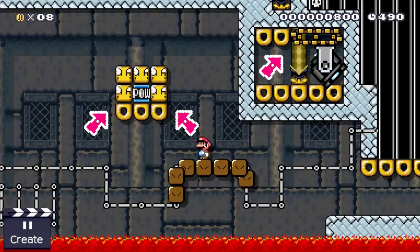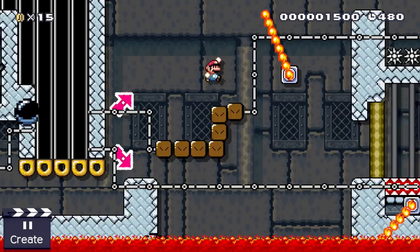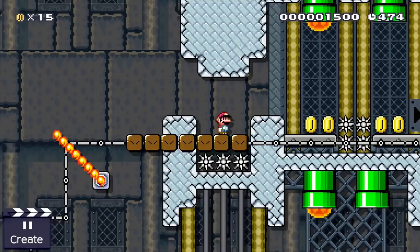Sadly for the plumber, the peaceful part of this castle stage is officially over, because as it turns out this block train is no ordinary vehicle — it's a pretty dangerous one. Not only does it travel through dangerous fire bars, but its passengers are also required to dodge horrific lava bubbles while riding the train. At least this ensures that no passenger gets bored.